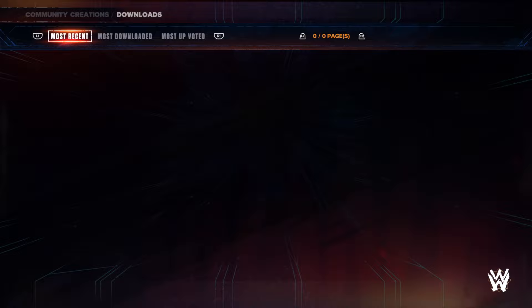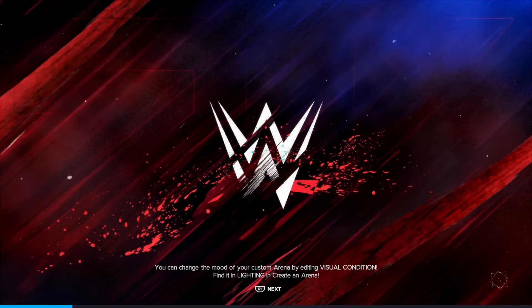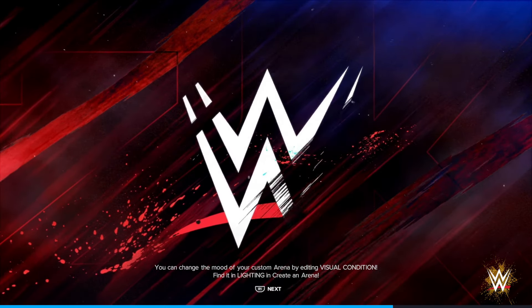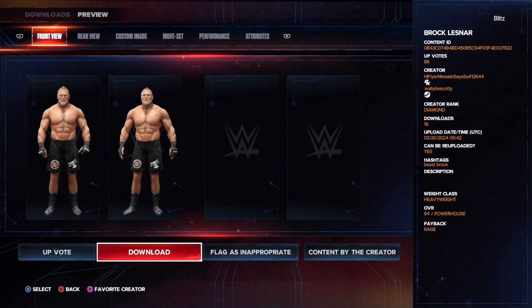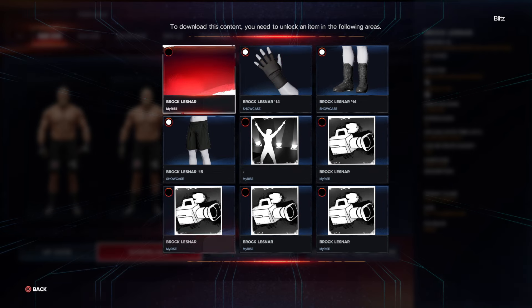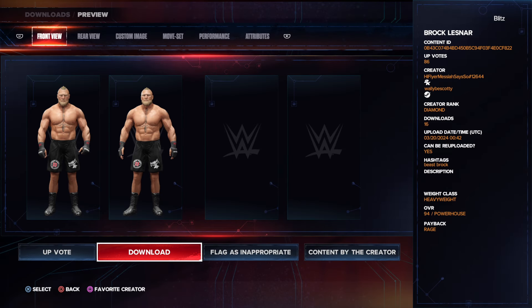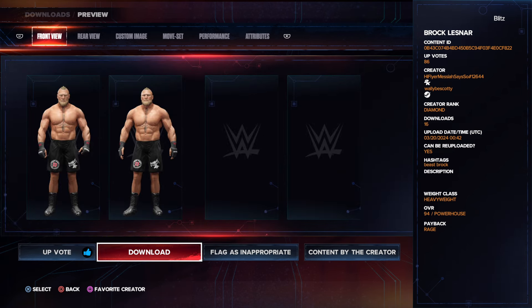Just wait for a while. Yeah, this is the first one — as you can see, this is the updated model, but it's not downloadable for me because I haven't played MyRise yet. Probably as I play the mode and unlock this stuff, I would be able to download this model. So if you have played the mode, you can go ahead and download this Brock Lesnar.